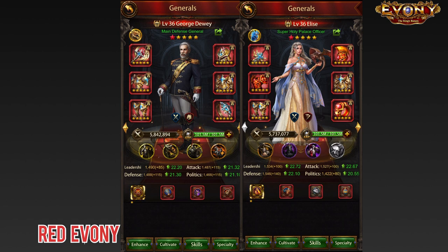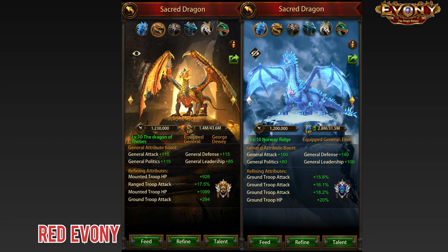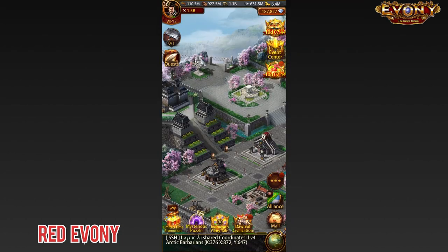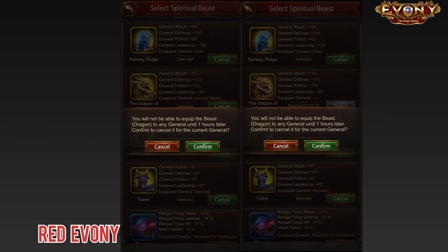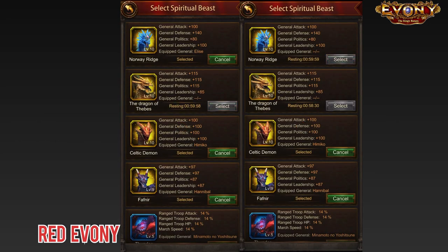Dewey is over 5.8 million but Elise is about 5.73, and I was thinking about what I could possibly do to push Elise's power higher and close the remaining gap to 5.8. The trick came when I realized that the dragons I had on my generals — that's Thebes and Norway Ridge — had different powers. So it hit me like a eureka moment: why don't I switch the dragons around?